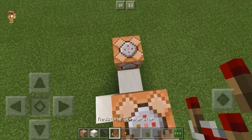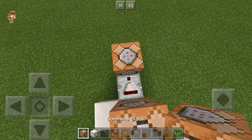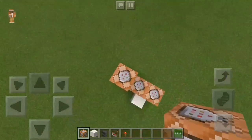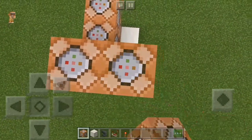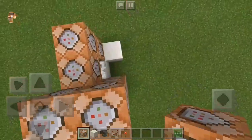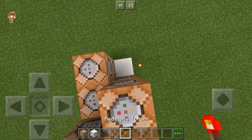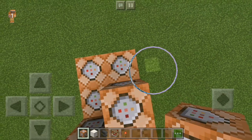Take your redstone comparator and put it here. After that, take your command block again, put it here, and a redstone torch here, jump, and command block. After that, put another command block over here — four of them — and make sure all the arrows are facing upwards. Then put a redstone comparator, three command blocks, and a redstone torch over here, and command block.